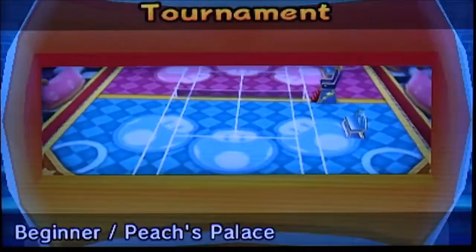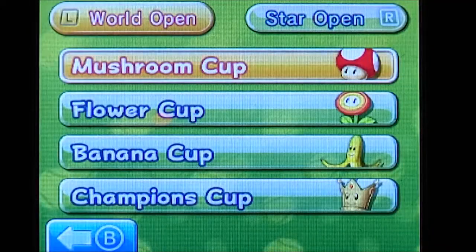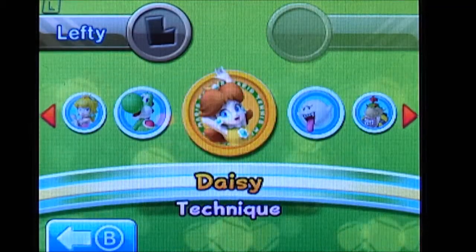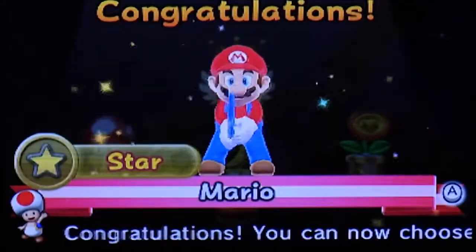One of the biggest changes is there's no longer a story where you take a character and level them up to become a tennis pro. Now it's all about going in tournaments. You can choose from two Opens — World and Star — with four tournament cups each. You also have a wide selection of Nintendo characters to play as, but the Star Open is only unlocked for characters you've completed the World Open with.